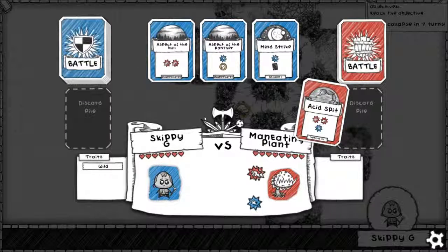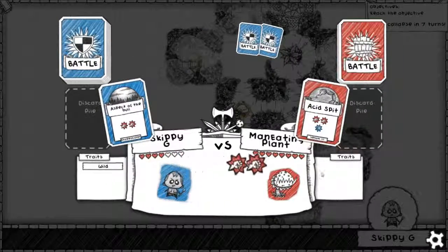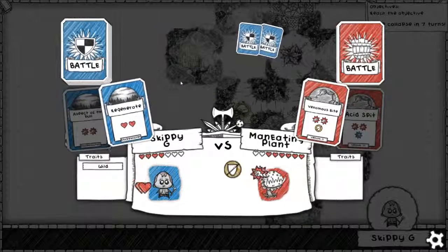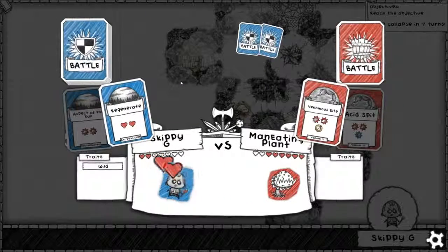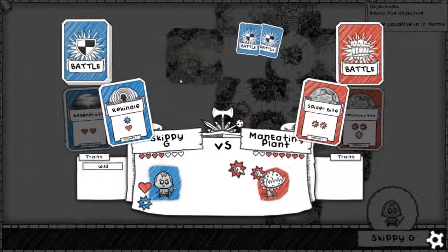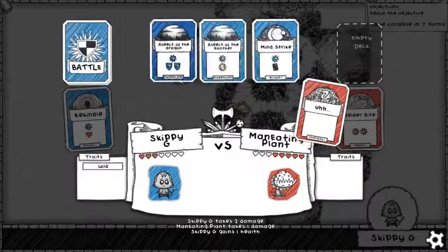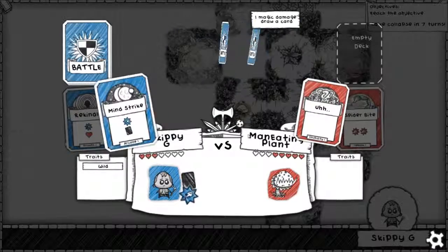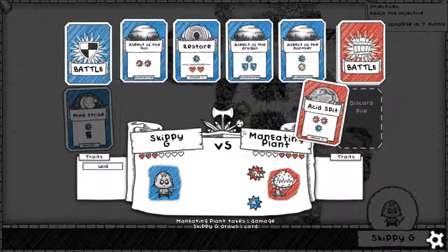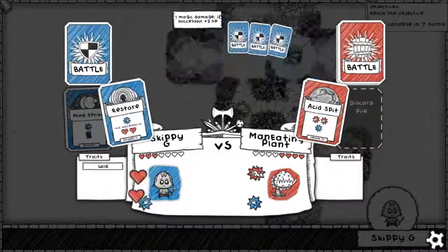Ooh, acid spit — that's a bit nasty. Aspect of the Bull. I underestimated the venom ability — it's really potent. Ouch — we've been a bit out of our league. Skippy G might not make it through this — but we want optimism, we can do it.